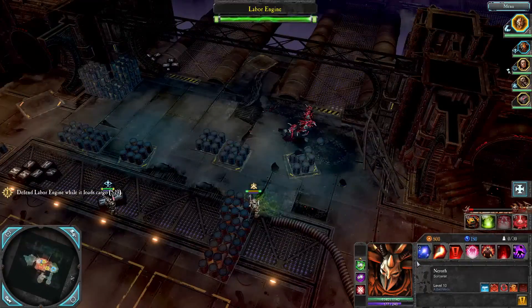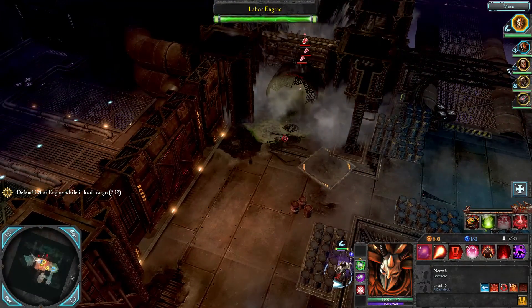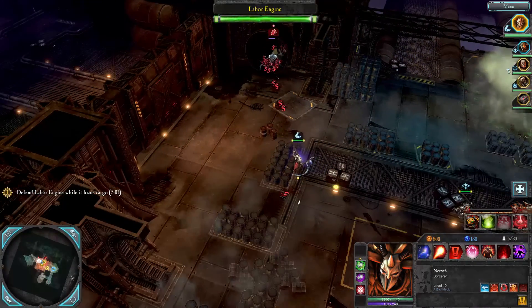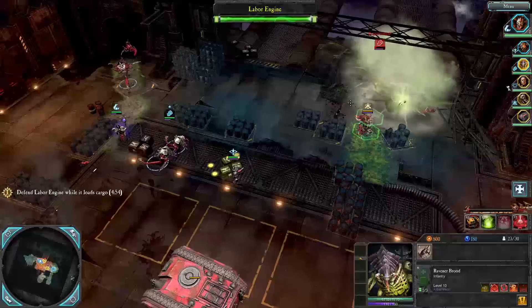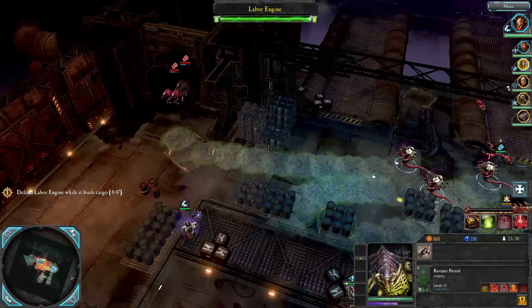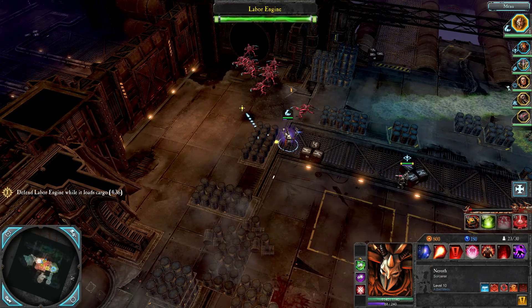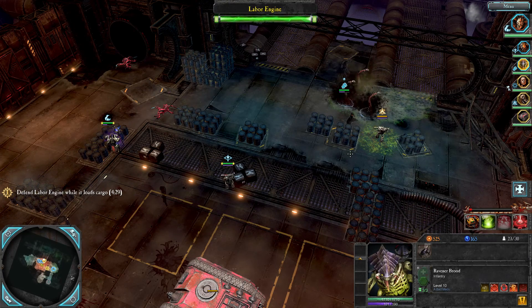Can I doppelganger us? Somebody just exploded right in front of me. I want to doppelganger something. He just calls explosions when he kills things. I just doppelgangered these things - nice! How long do they last? I think I keep them until they die - that's pretty cool. I don't even need any help over there. I really don't know what Walt does but he makes things blow up when he kills them.